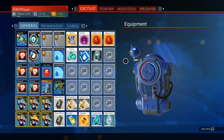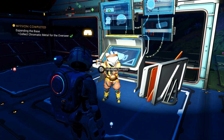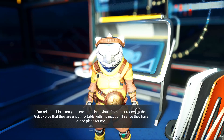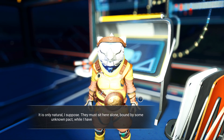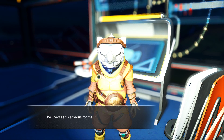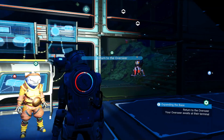We got seven stasis devices done — I meant to put that all on the ship but I forgot to. Are you ready to talk to me? Our relationship is not yet clear, but it's obvious from the urgency in the Gek's voice that they are uncomfortable with my inaction. The overseer is anxious for me to continue with the mission. It wasn't quite ready for me, so we'll just wait a second — there we go.